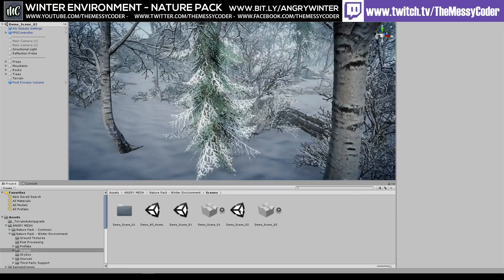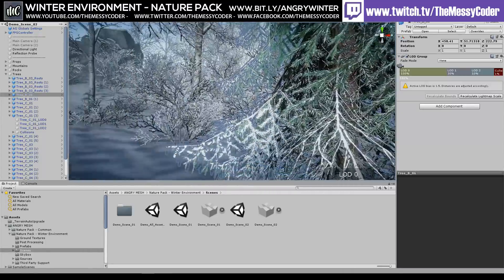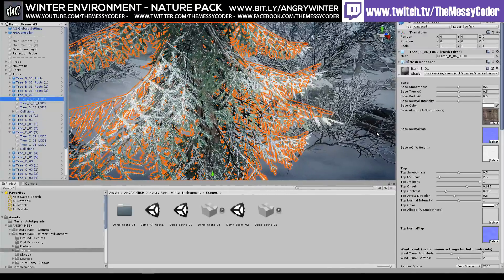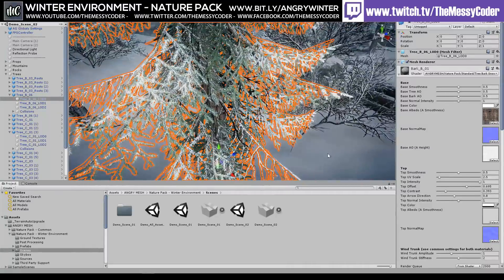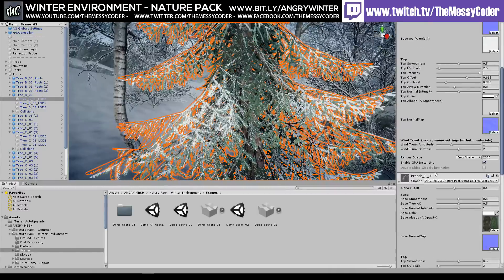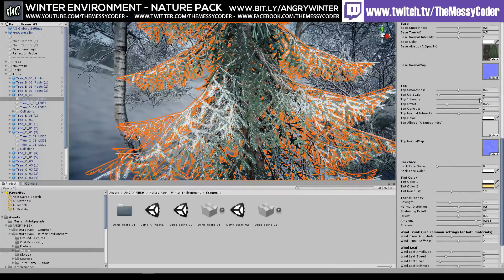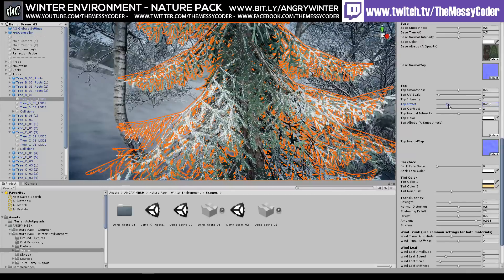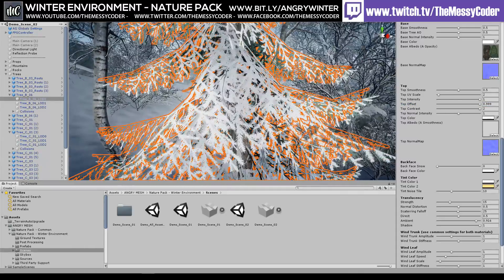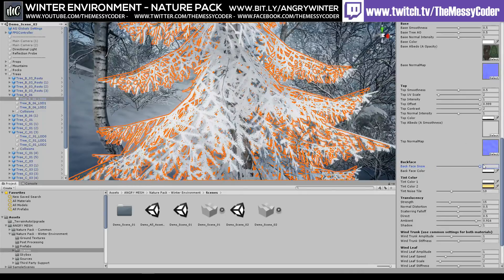I've loaded up Demo Scene 2 because I want to play about with some of these trees. Here's a lovely tree. We've got some green still going on. If I crank up my offset — bang, here we go — a big white Christmas tree. We've still got some green, so we can go in and bang in back face snow as well. Now we've got a really big white tree.